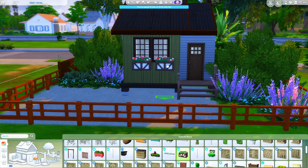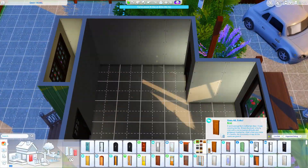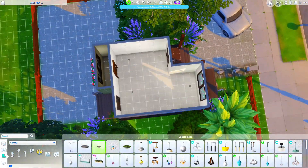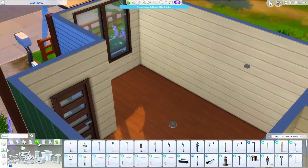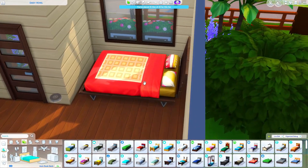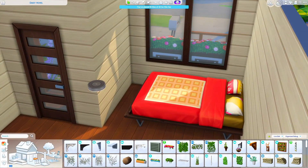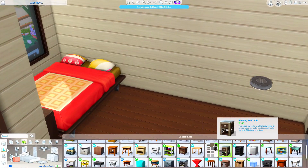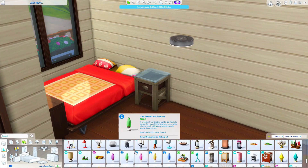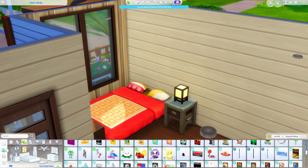I love me some lavender. Now going into the interior — it honestly didn't take me very long to do this build. That's why I do tiny homes a lot: I love them because they take so little time to build. I can get an idea out there without putting in hours and hours — it just takes like 40 minutes sometimes.